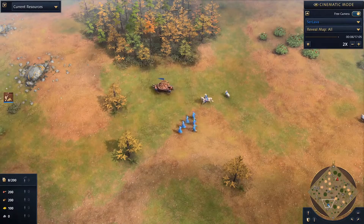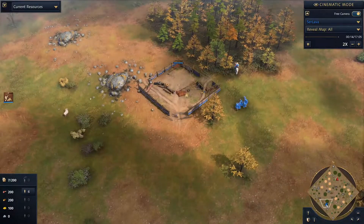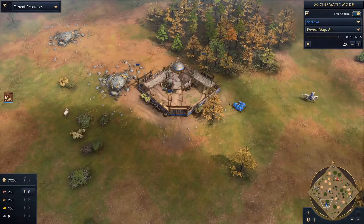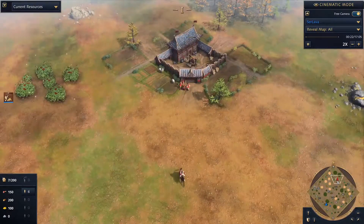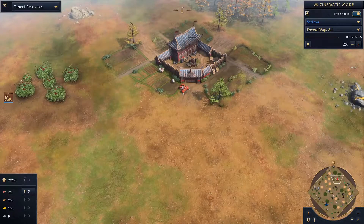Hi everyone, it's SirLava with another 2x speed casted game of Age of Empires 4. Spawning in the lower left is myself as the blue Mongolians, and spawning in the upper right is Michael Danger as the red Chinese player.